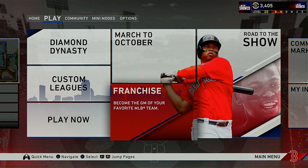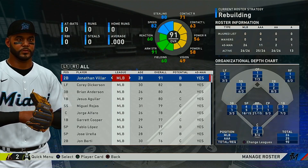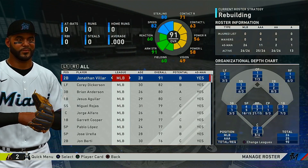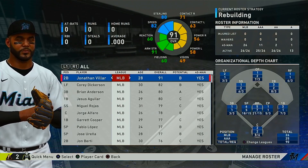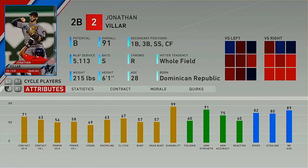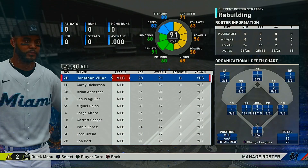I'm going to hop right into it and bring you our first rebuilding team, which is the Miami Marlins. The thing about the Marlins is they're probably the worst team on this list, which makes them a bit more of a challenge. But if you look at their pieces, they have Jonathan Vieira, a solid second baseman. His hitting stats aren't the best, his fielding is decent, and he can get some stolen bases with his speed. He has that high overall, so you can flip him in a trade if you want.